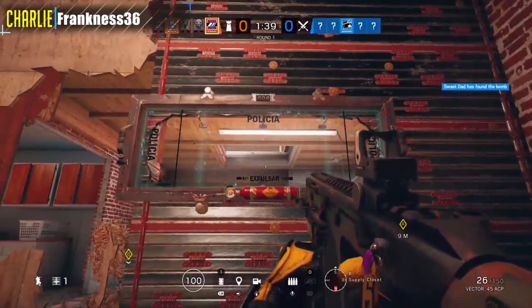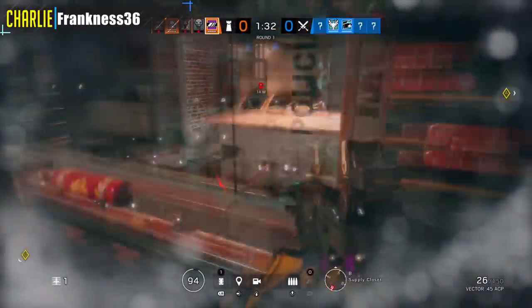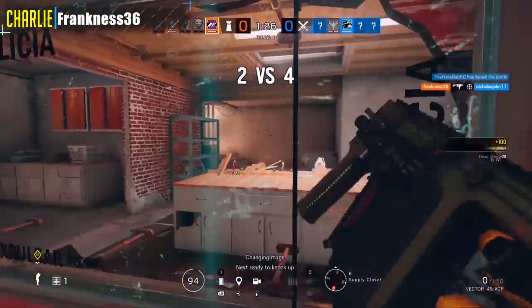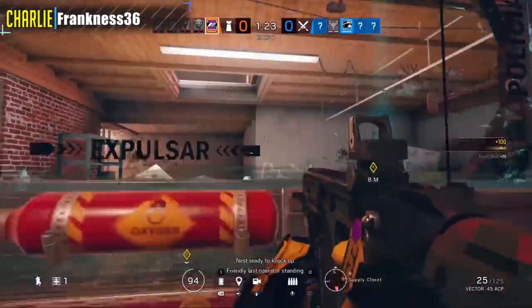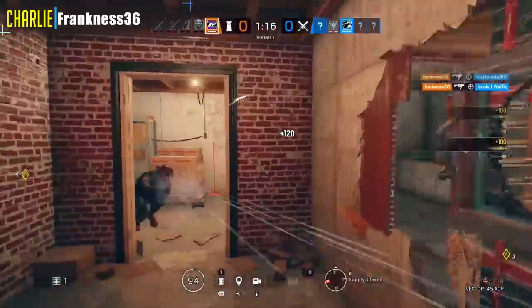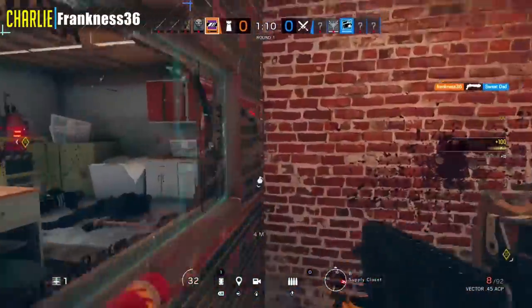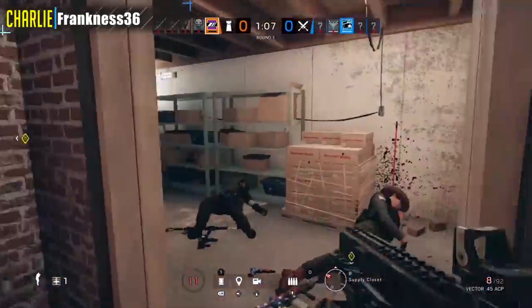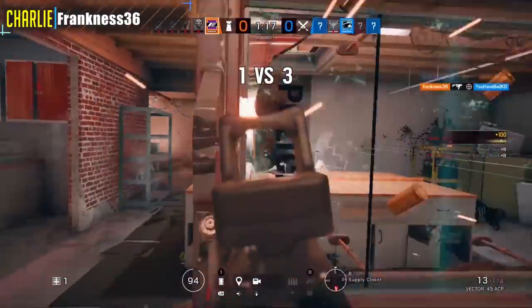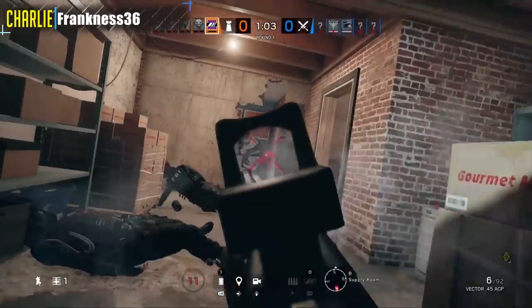We're still not done. Coming in for the Charlie spot — Frankness, back in the mirror closet here. Can he clutch? Alexandre area 5, last operator standing. With 11 HP, all the answer is a yes, folks — under pressure, stays cool, hits the shots.